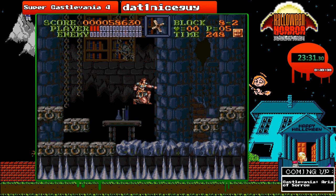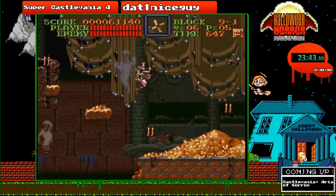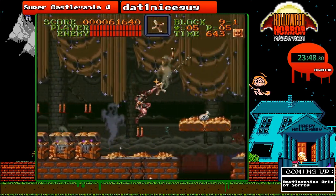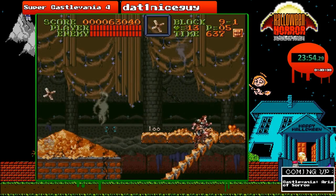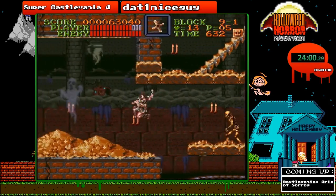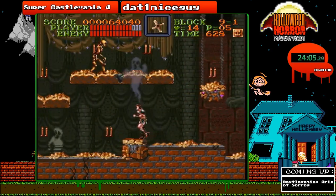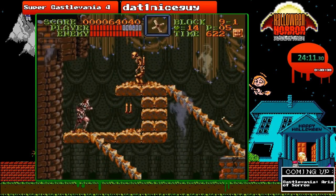Now we're on our way to stage 9, the treasury stage, where you will see just how rich Dracula really is. Welcome to stage 9 — the skeletons in this level are now made of gold, which is kind of a nice touch by the developers. It also has some disappearing platforms which will make the game lag a lot.